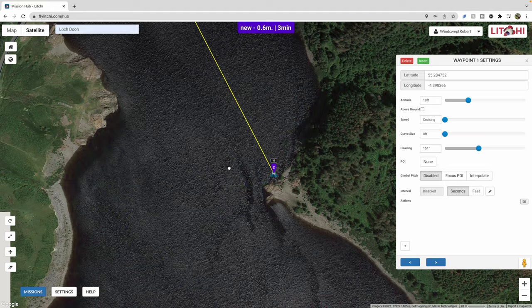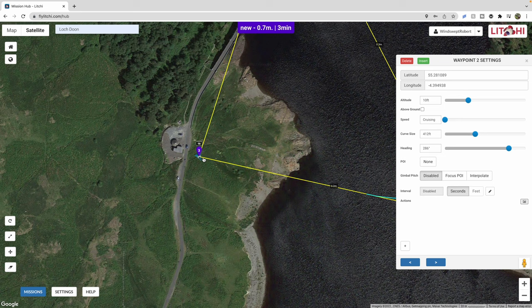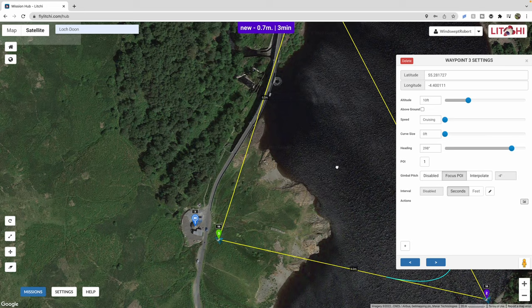Here's waypoint 2. Now I want waypoint 3 to be here, and at waypoint 2 I want it to be facing the direction it's flying, so I'll change the heading again to make sure it's facing the direction it's flying. Now waypoint 3 — I want it to actually look at the roundhouse. So I right-click on the roundhouse and set that as a point of interest. Then if I click on my third waypoint, I can make it focus on that point of interest — it's number one because I only have one set, so it's going to be looking at that.